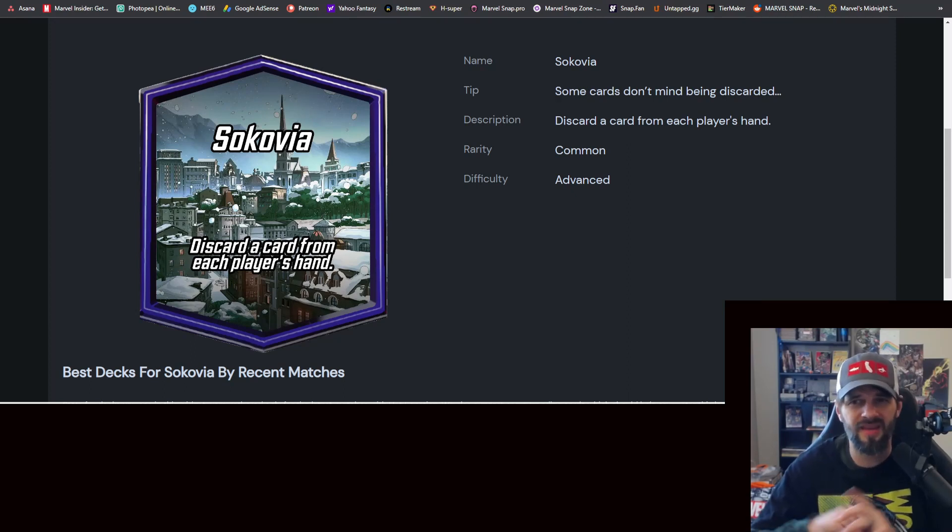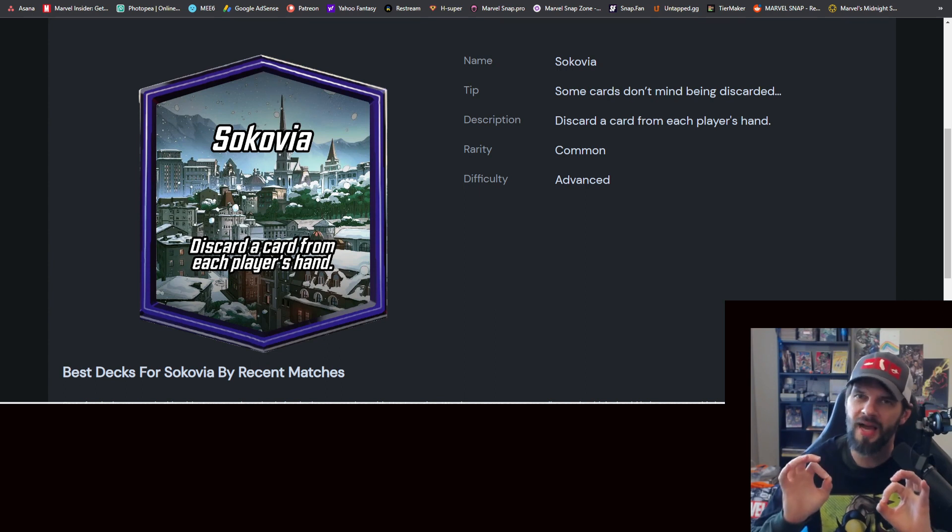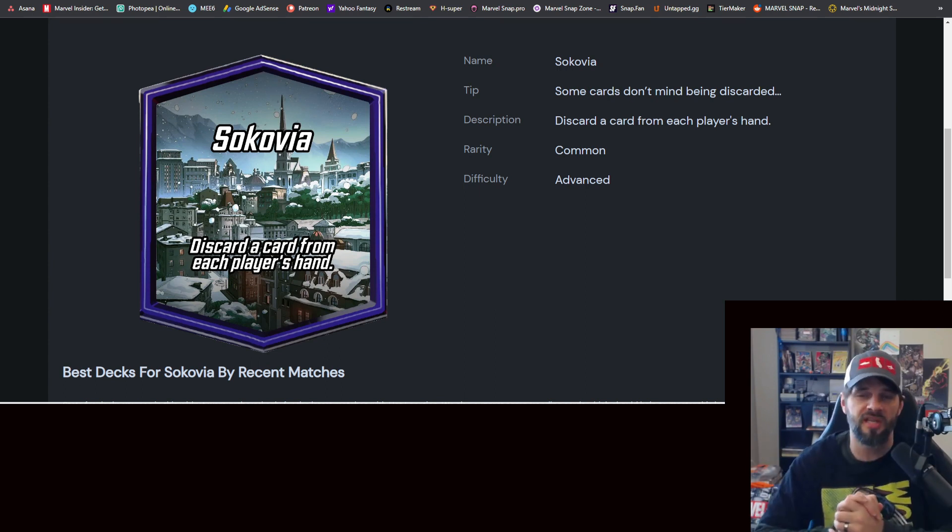In this video we're talking Marvel Snap - does this location suck for you? Sokovia is the current hot location as of February 26th. This is a location spotlight video so hopefully you can use it in the future if you need. We're going to talk about this briefly, do some gameplay based on the deck I've got, and show you some decks that might work here. Sokovia, whenever it pops, discards a card from your hand - deal with it.